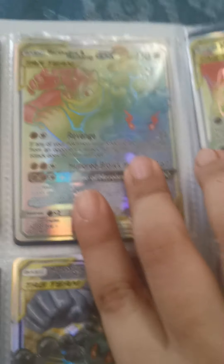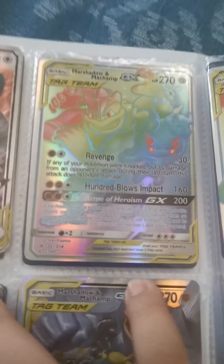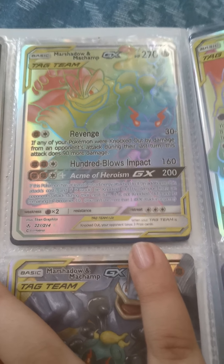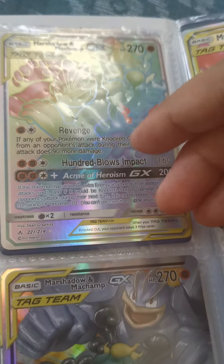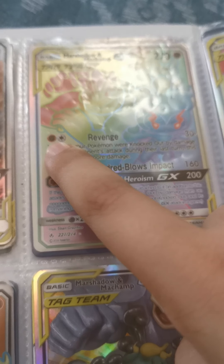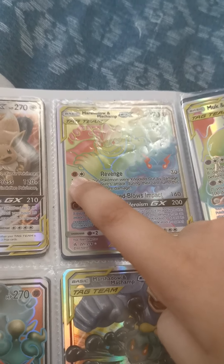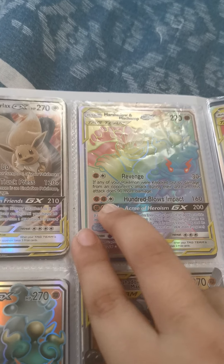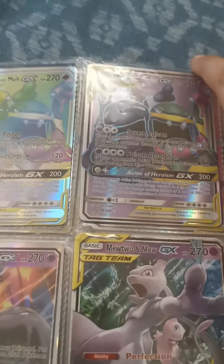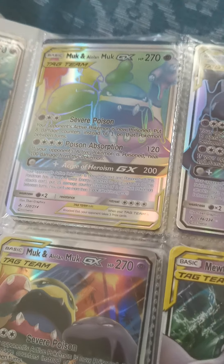Now we have Machamp and Marshadow, also 270 health. Revenge: if any of your Pokemon was knocked out by damage from your opponent's attack during the last turn, this attack does 90 more damage — so 90 plus 30 equals 120 damage. You need one fighting energy and one anything energy. Blow Impact is 160 damage and needs two fighting energies and one anything energy.